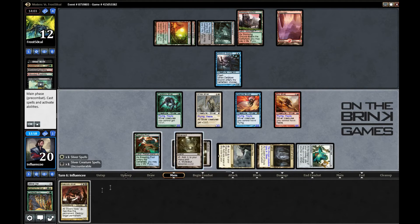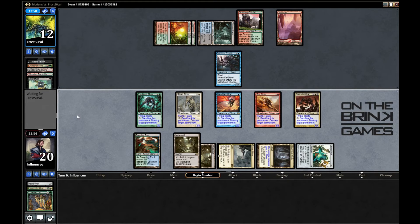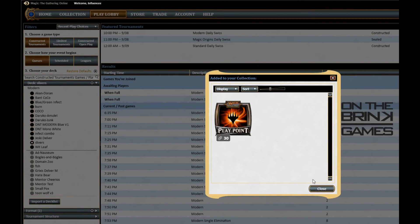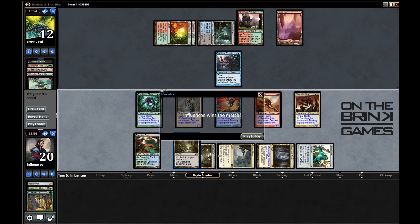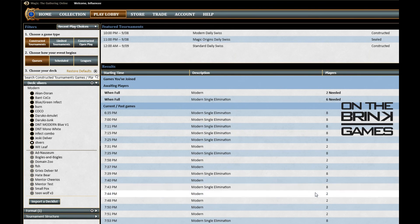White, black, white — and I won! He did not have Simian Spirit Guide, so that's the match! Thanks for watching. Just to note — if he had cascaded into Living End, he'd get Shriekmaw back along with three creatures, I'd just get Harmonic Sliver which dies to Shriekmaw. I'd still have two Mutavaults and might win on the next draw step, but I wouldn't be favored. Thanks for watching — this is Gunner with On the Brink Games, stay tuned next week for the next video series!